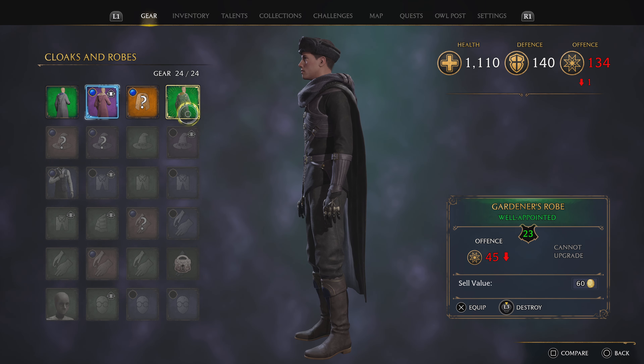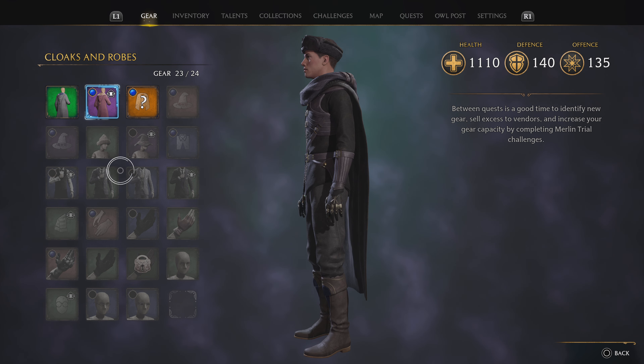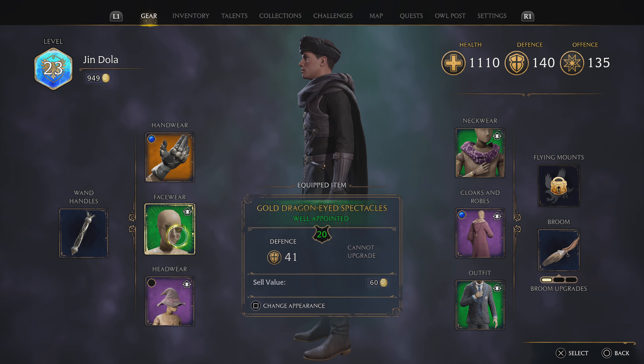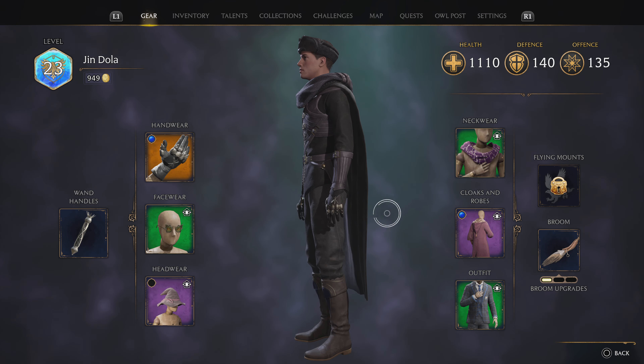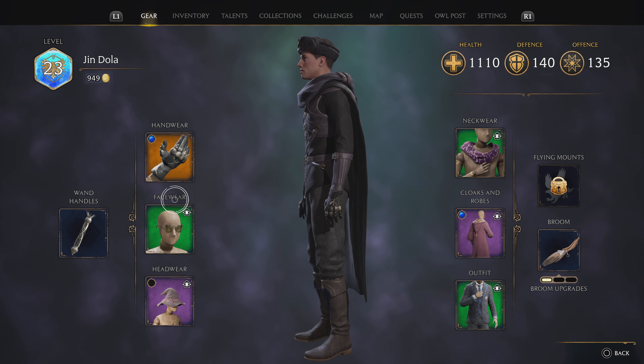I can get rid of that one. Delete it. That's gone. And we get a slot back. But these still remain and these are taking up space but it shouldn't be there. And you can do the milling trials to increase your inventory space but that doesn't matter because it's all the same. It's conflicting. There's something wrong. There's something off with the inventory.